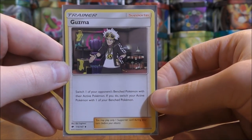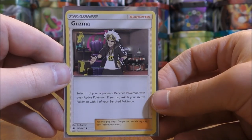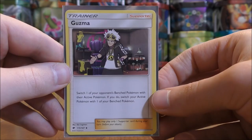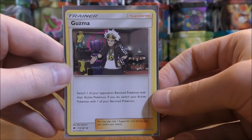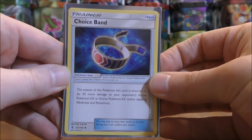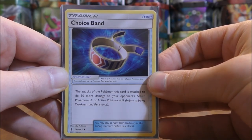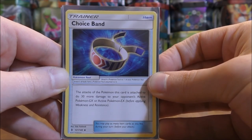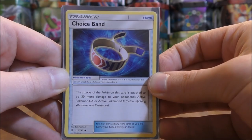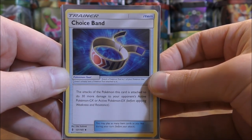The final supporter is Guzma, which helps with First Impression. If you're facing something powerful, you can move it out of the active Pokemon spot, or if something prevents GX cards from attacking, you can move it out with Guzma — assuming you don't already have Garbodor set up with an item attached. For items, I have 16 total. First up is Choice Band — I have 4 copies. Because I'm trying to attach lots of tool cards to my Pokemon, if my opponent has Field Blower I can reattach tool cards to Garbodor and keep that ability on. Choice Band from Guardians Rising increases attacks by 30 against GX or EX Pokemon.